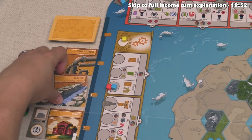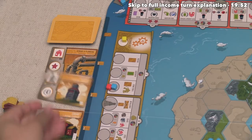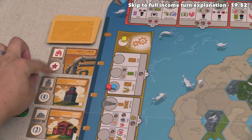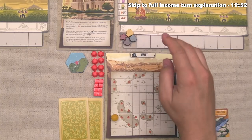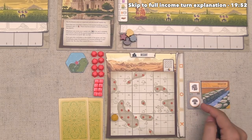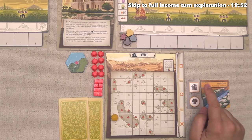They've decided to take one of these technologies — they're going to go with irrigation. We can draw a new one from the top of the deck, and it looks like this is the Treasury, which is another one that gives a landmark if it's upgraded to its second spot. The red player can add irrigation down here and spend one resource for that action. They figure when they get this upgraded as part of their income, they're going to get a resource anyway, and they want to work towards getting more income buildings out.